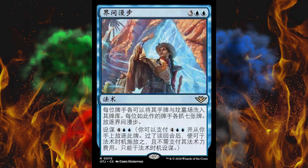Let's start with Wander Between Worlds. It's a 5-cost blue sorcery and each player may shuffle their hand and graveyard into their library. Every player who does so draws 7 cards and then exile this card. And then you can plot it for 6 — save it for a rainy day for more mana, but then you can cast it for free when your hand is empty or close to it.